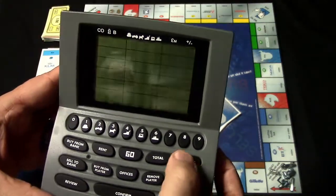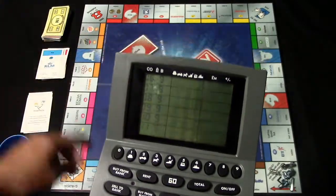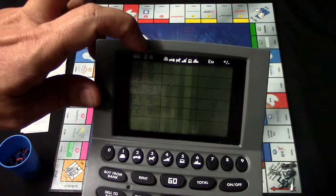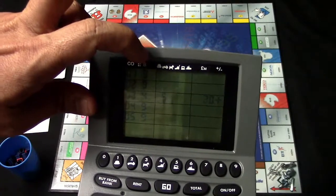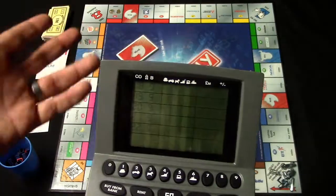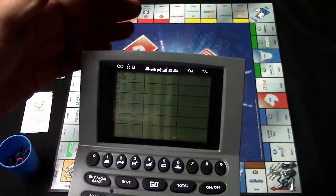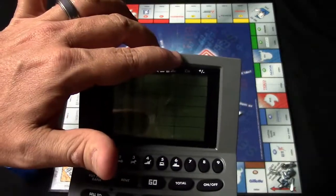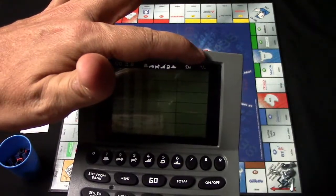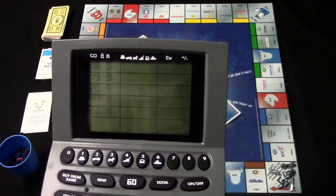There's also the stock exchange unit. This unit displays various information: the company number, which corresponds to the company numbers on the board; how many offices or head offices a player has on that company; how many shares the bank has available (marked with a B); how many shares each player token owns of a particular company; the current share price in pounds; and a plus or minus indicator showing whether you owe the bank money or the bank owes you money when you land on go.